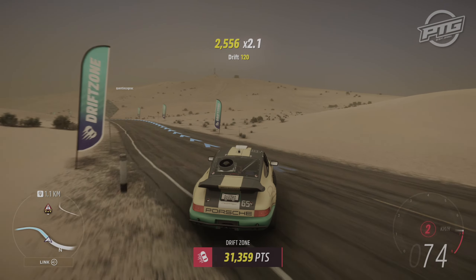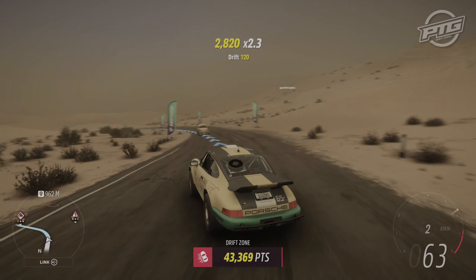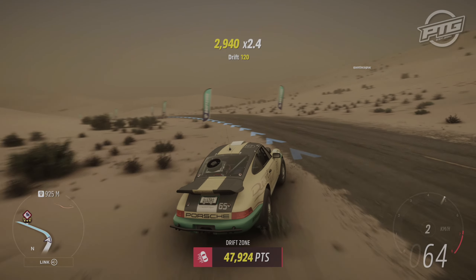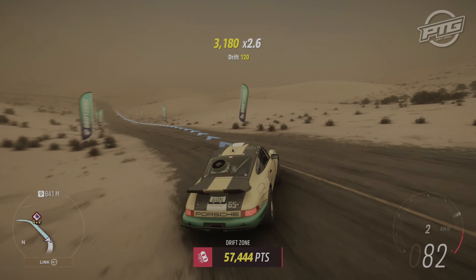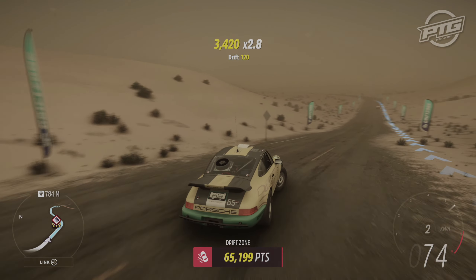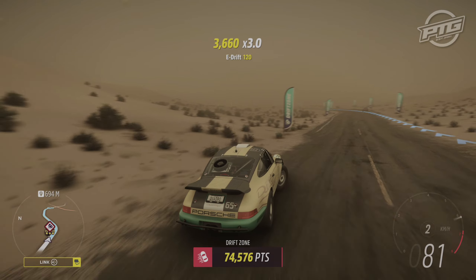There are only two things you need to worry about here. One: avoid spinning. If you feel like you're spinning, just lift off the gas or even brake and let the car straighten itself out. Smash the gas again and you'll be fine. Second: try not to leave the road too far. If you leave the road, the scoring stops.